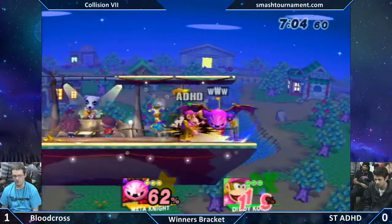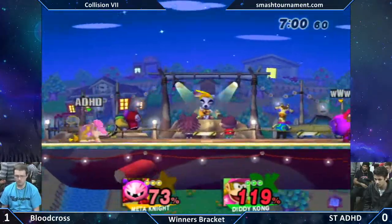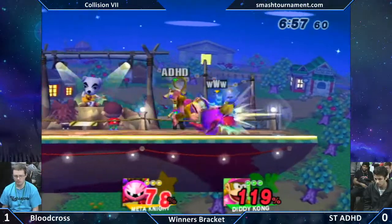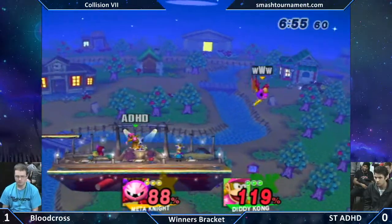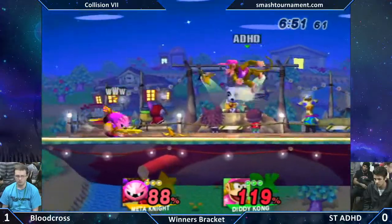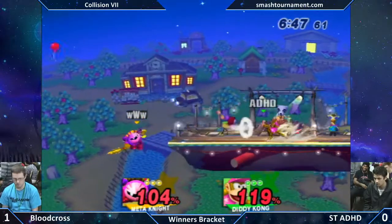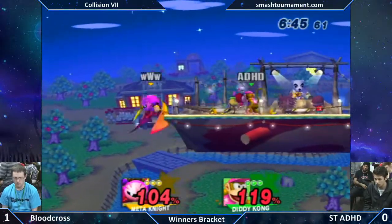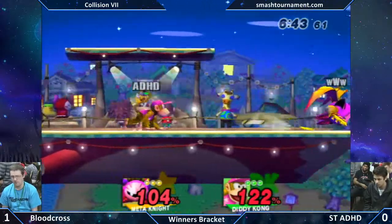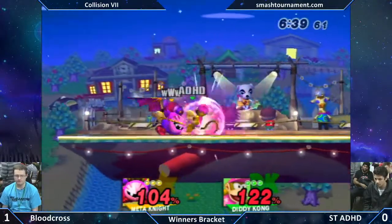Some nice glide toss action from Bloodcross though. That one banana still belongs to ADHC — it cost him dearly. ADHC controls no bananas at the moment, but he gets a grab — that'll give him two. Wrong throw. That was actually a punishable down air into the ground. And again, we have as close as it gets here: ADHC with the stage control, Bloodcross with a slight percent advantage.